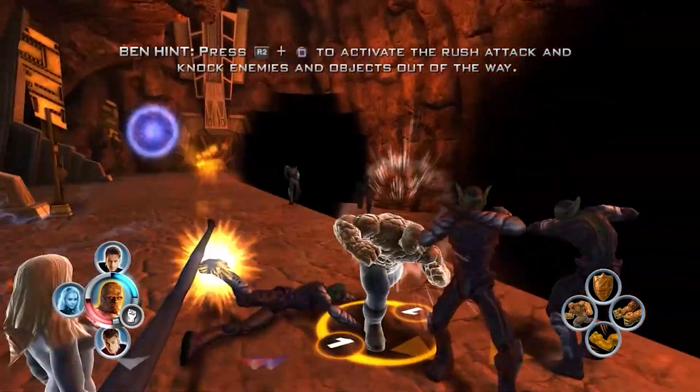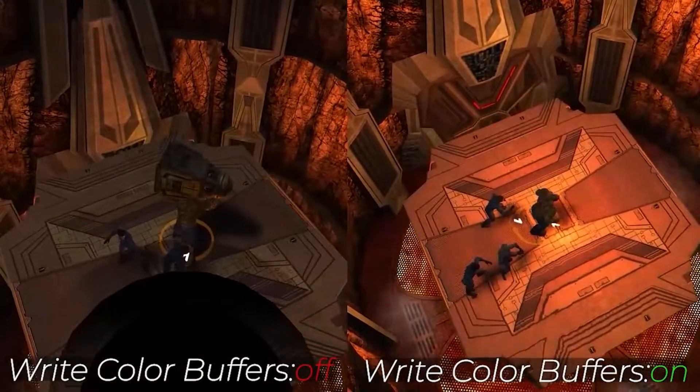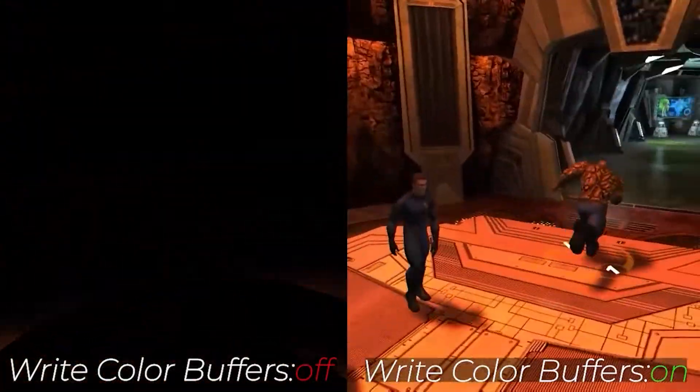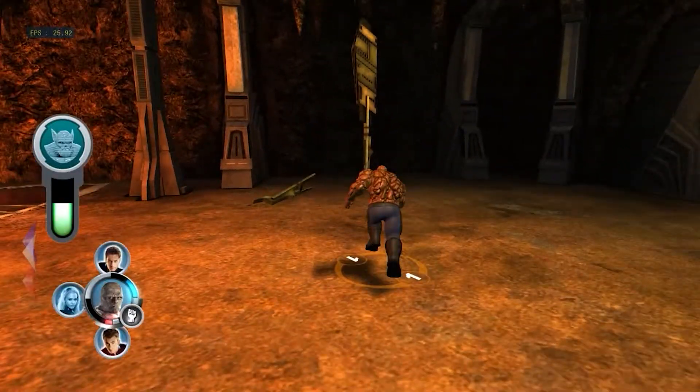So what should you do? What settings should you change? Well, it's simple — just enable Write Color Buffers. Simply put, this option fixes missing graphics or broken lighting, although it might also degrade performance and introduce stuttering. In my case, it actually caused a lot of stuttering and frame drops.